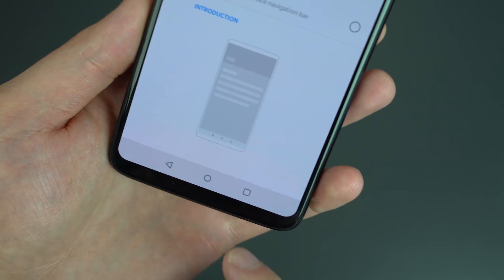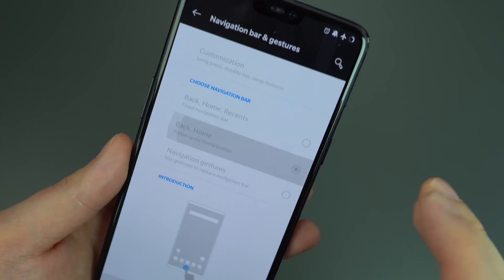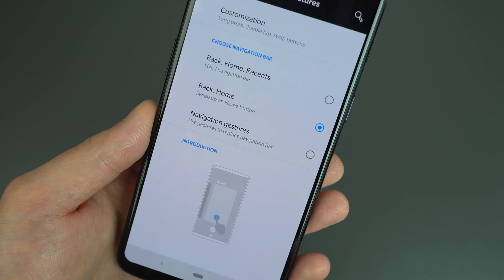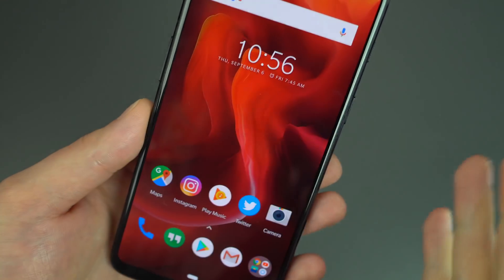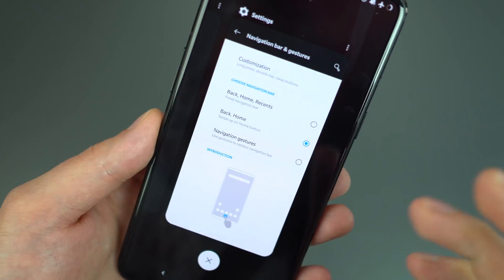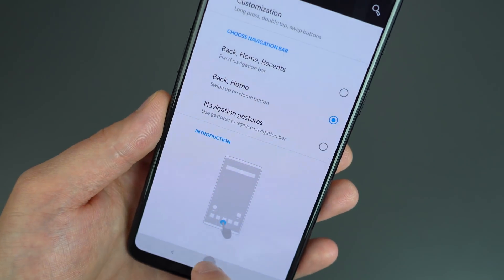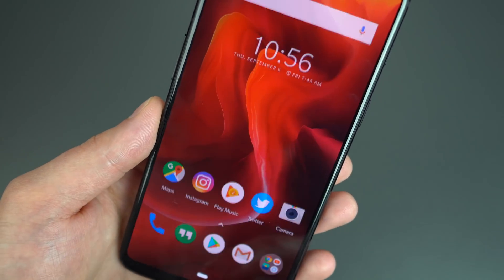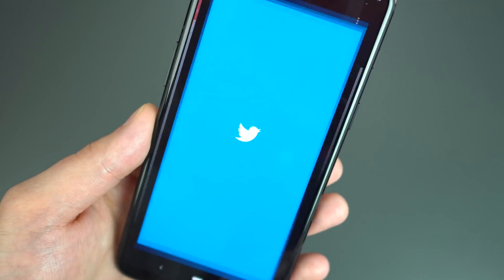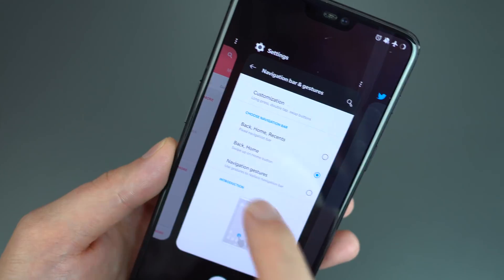You've also got Google's version of the new gesture navigation, with a dedicated home and back. You can tap it to go home, hold it for Google Assistant, swipe up to go to recent apps and drag around. I'm not even close to being used to that — I still just use the old-school navigation, which works just fine for me.